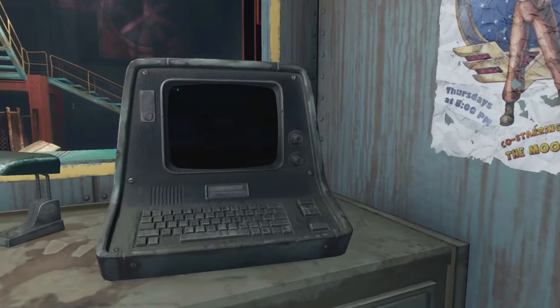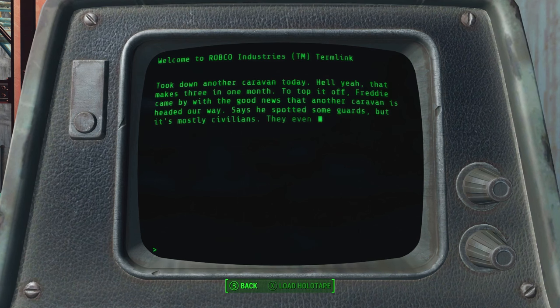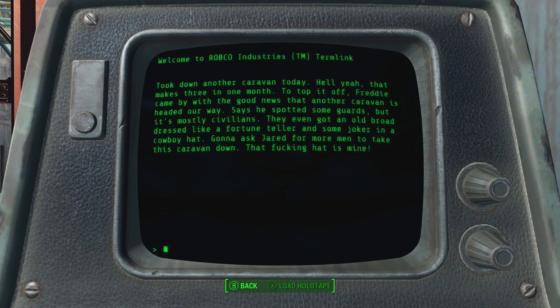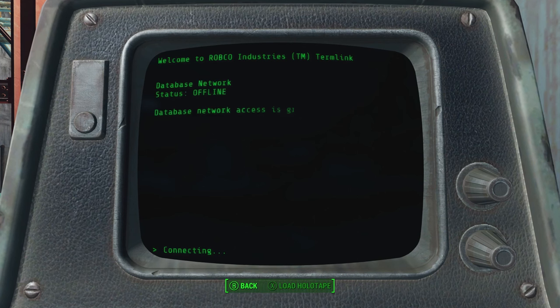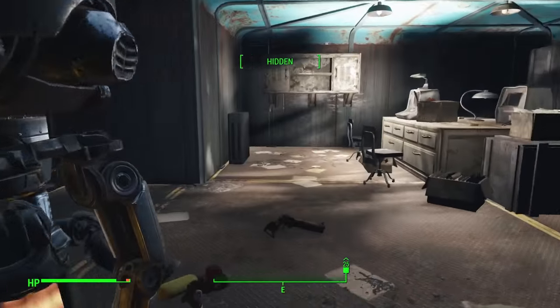Gristle's Terminal - oh, I love me some terminals. It usually means some lore. Caravan. 'Took down another caravan today. Hell yeah! That makes three in one month. To top it off, Freddy came by with the good news that another caravan is headed our way. Says he spotted some guards, but it's mostly civilians. They even got an old broad dressed like a fortune teller and some joker in a cowboy hat. Gonna ask Jared for more men to take this caravan down. That fuckin' hat is mine!' So this must have been Preston, because that would have been the joker in the cowboy hat, and the fortune teller is probably Mama Murphy. Interesting. But we can't do anything there - we got to at least see a little bit of lore.